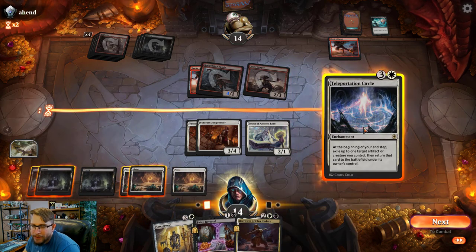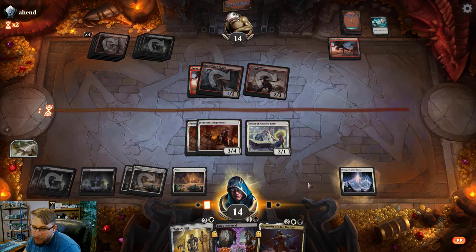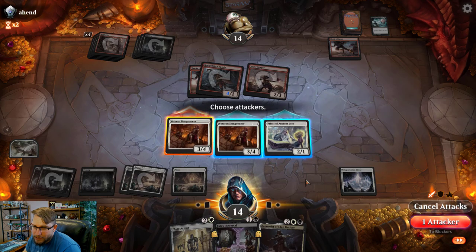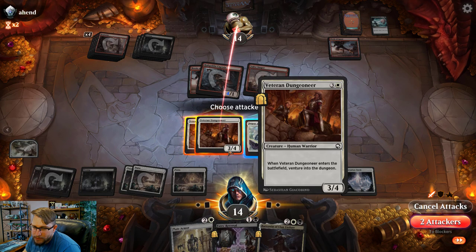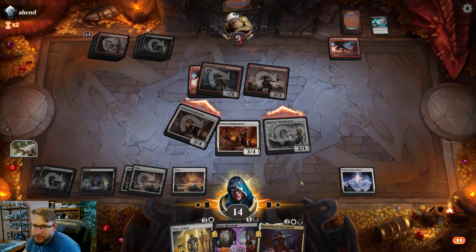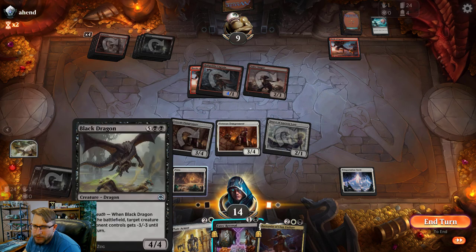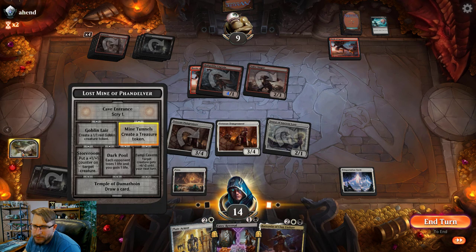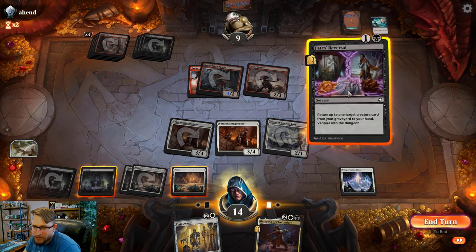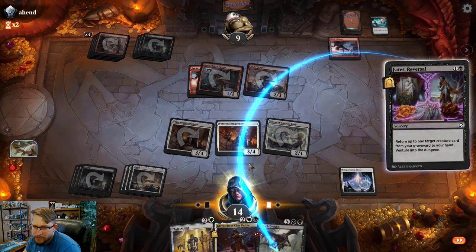Okay, the plan is to play Teleportation Circle, swing all into the dungeon with Avenger, and then give a minus-four minus-zero.